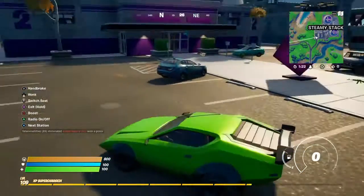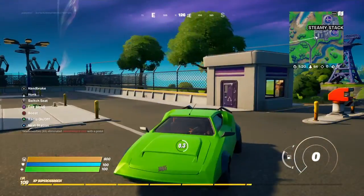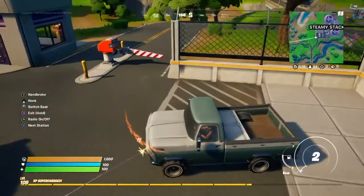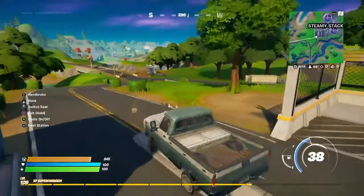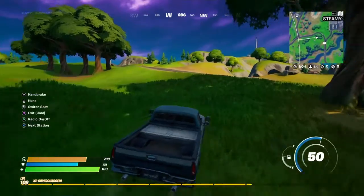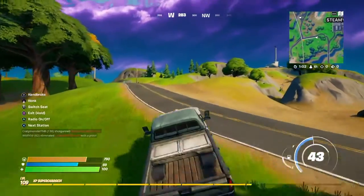So basically I drove to Steamy because I found a Lambo, but basically you can get any truck that looks like this. You guys can get any truck that looks like this and drive it to the farm.